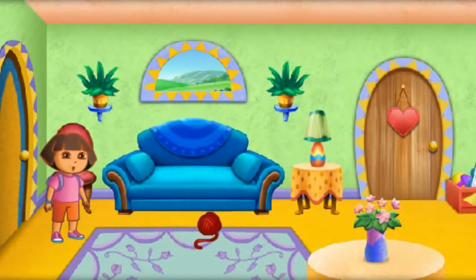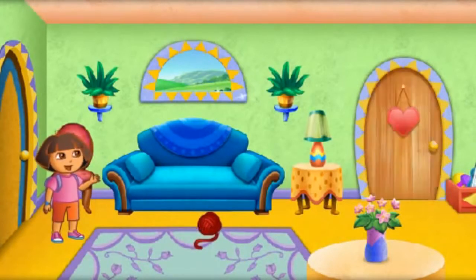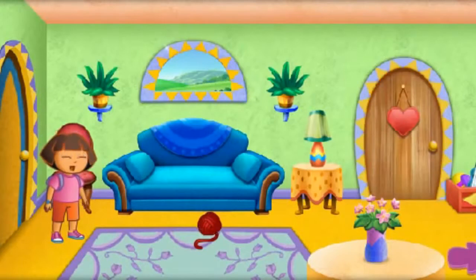¿Qué quieres hacer? What do you want to do today? Click around the rooms to explore! For a dress-up adventure, click on my bedroom door! Or click on an arrow to move around the house! We can help make yummy food with Mommy in the kitchen or play fetch with Perrito in the yard! Perrito loves playing hide-and-seek all around the house! Let's see if we can find him!